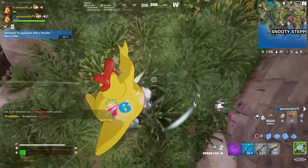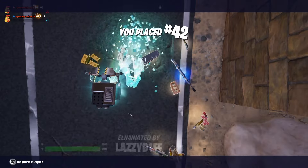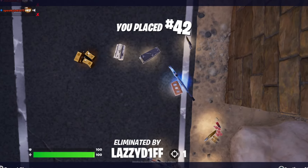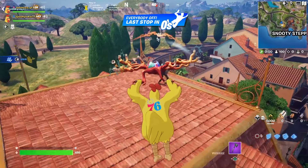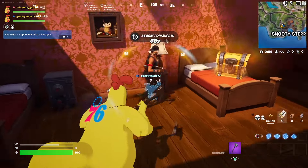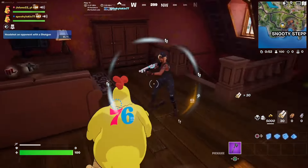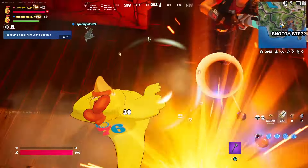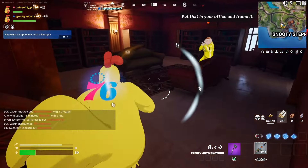He got me so low, I'm almost dead. I'm gonna slide kick him — so am I. How did that not hit him? How did we both miss? I got nothing out of that chest though. I threw cluster clingers, I sacrificed myself — I got him, I got him, I got him! Yeah, I have cluster clingers.